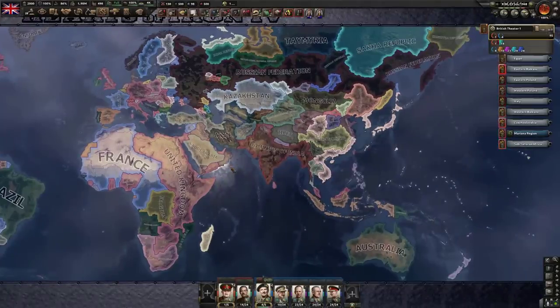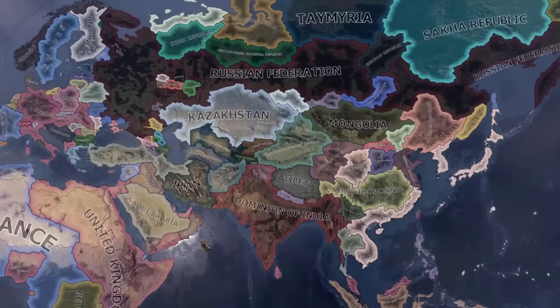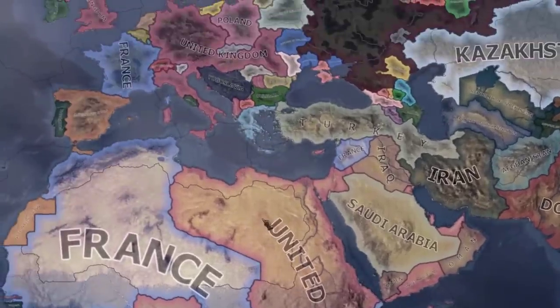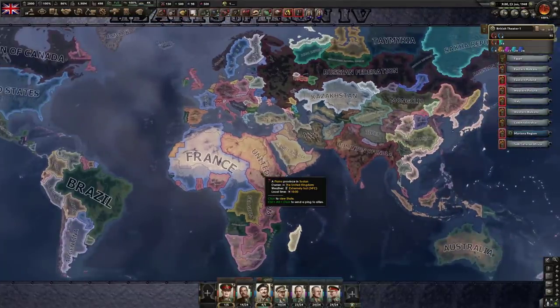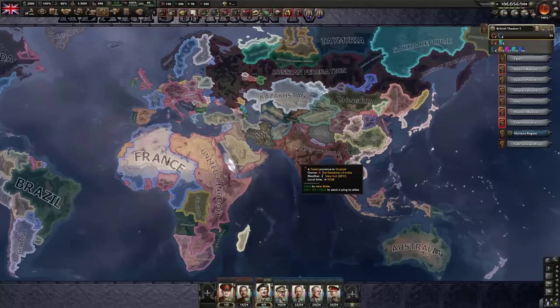That was the 1939 start in Hearts of Iron 4. As you can see, pretty chaotic, but a lot of fun actually. I did have loads and loads of fun just constantly beating up the Italians. Hey, if you want to brave the 39 start yourself, feel free to do it — let me know how it goes in the comments down below. It'd be very interesting to see if you can find any more weird stuff like I did in terms of tech or units. But yeah, if you enjoyed the video, leave a like, subscribe, I'll catch you in the next one.